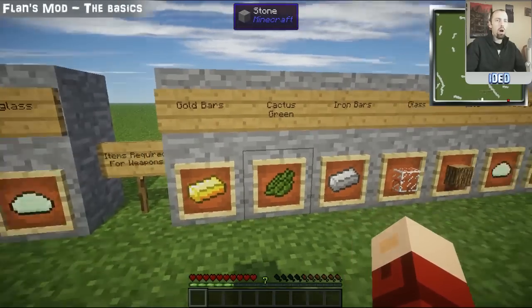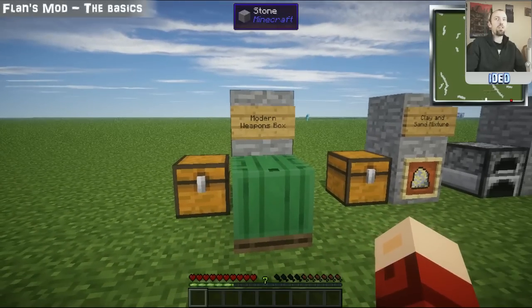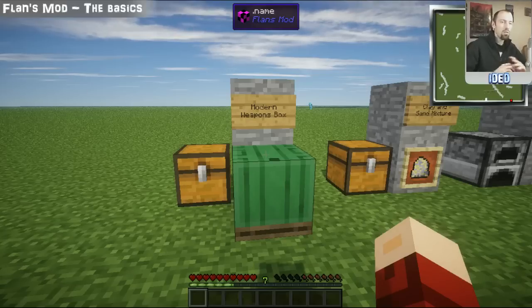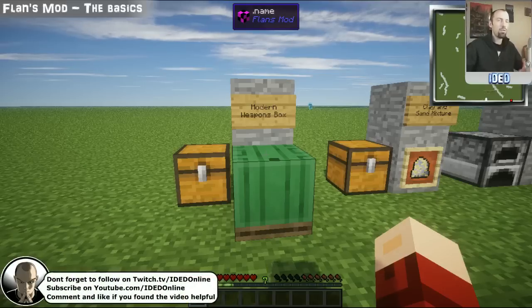In the next tutorial we're going to cover the titans. The titans are one of the unique utility things in Flansmod — they allow you to create your own giant mecha. Being a big fan of anime myself I love the mechas, so I'm going to cover that in a separate tutorial because there's a lot to cover: the construction, the different elements required, and the two sizes available — the proto and the alpha.